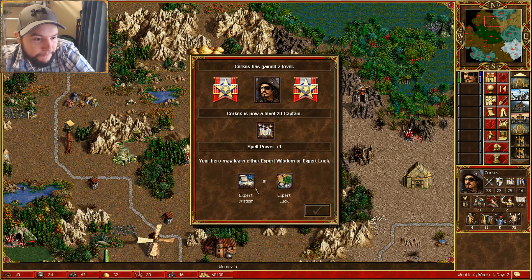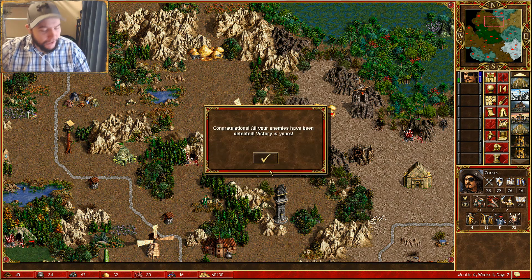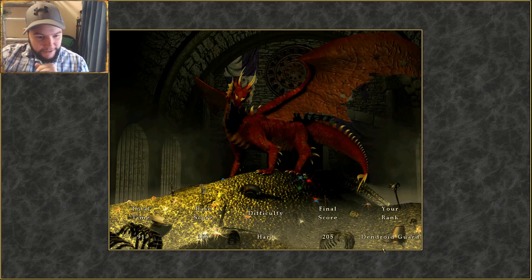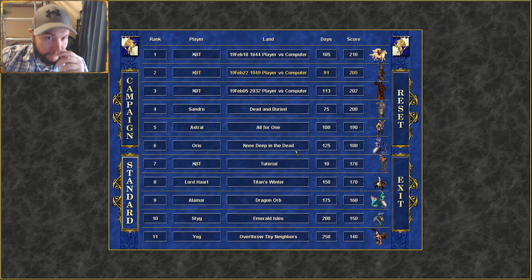Victory! Expert luck. Greens been vanquished. Congratulations — all your enemies have been defeated, victory is yours. Dendroid guard — how's that? We're not actually the best, but less days though.